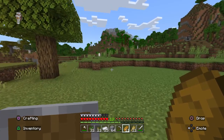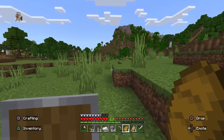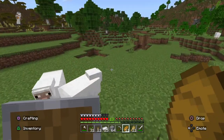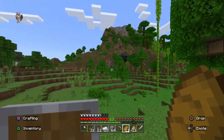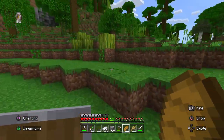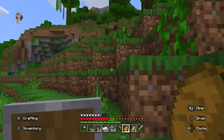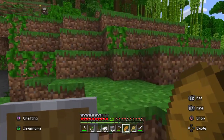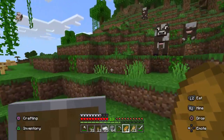That little square-looking spot up there is kind of giving me vibes — I want to live there. It looks like it would be the perfect place for a window. Let me get a little bit closer and see. It's kind of in a jungle biome but it's in a cave. I'm going to go look, and if I don't really like it, then I'll move on.